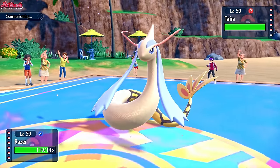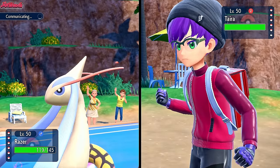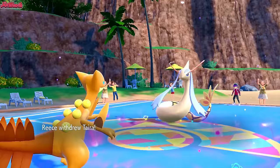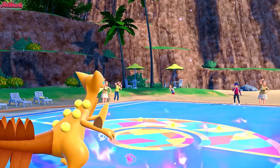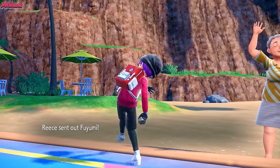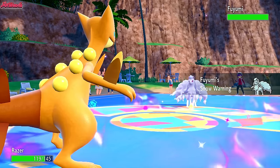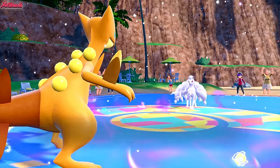Now we can set up a Swords Dance, no problem. They might switch out here — we've got a Special Defense boost, so we don't have to worry about getting KO'd by the Blizzard from Ninetales. They withdraw — they don't want to stay in against Sceptile, which makes a lot of sense. They go into Ninetales, which is obviously going to get a Snow Warning defense boost from the snow.